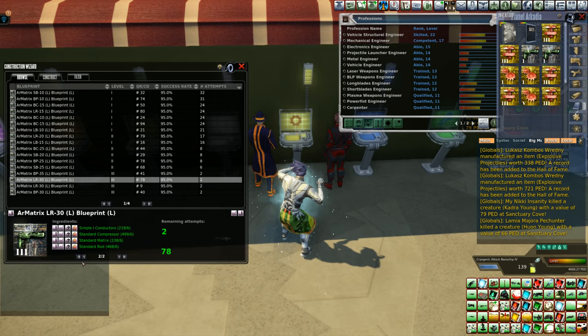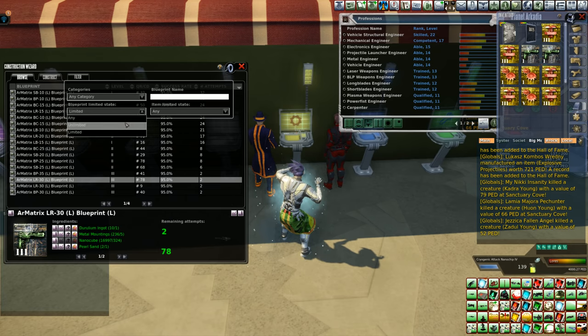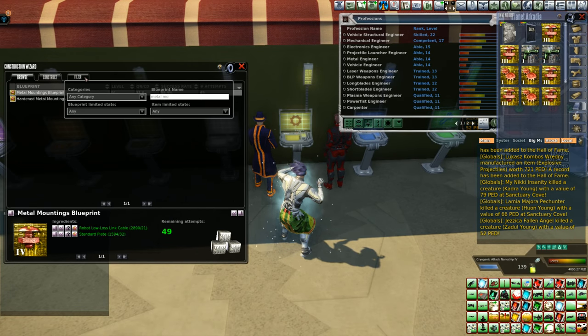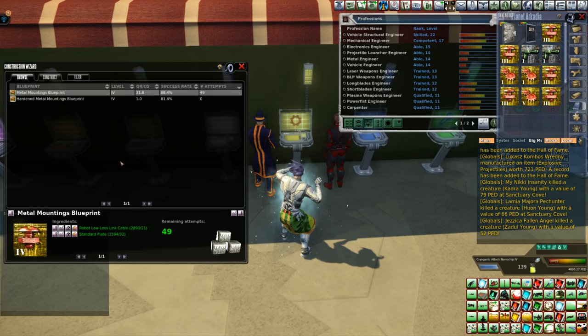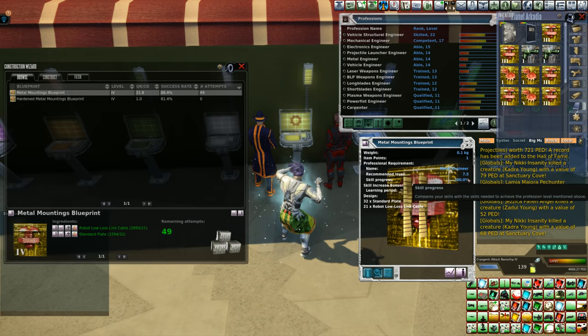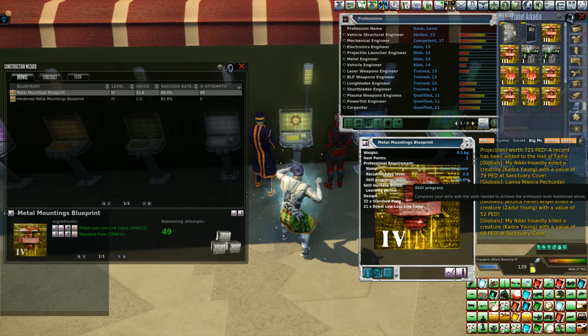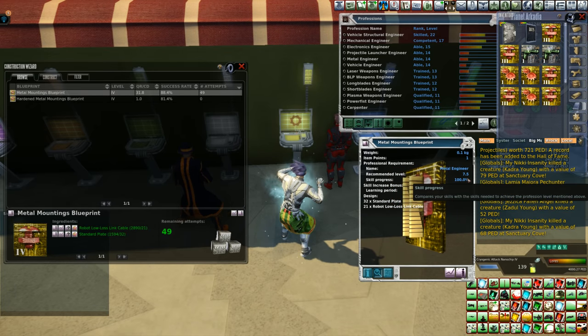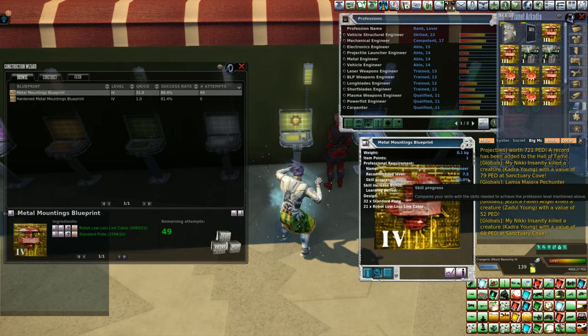However, be advised and be aware. Metal mountings — let's take a look at this. This blueprint right here is level four. It requires a recommended level of 7.5. If you are not 7.5, you might have to buy these off the auction house and have someone else craft it for you. Don't craft it if you're not up to that level — it's pointless for you to waste your PED. Vehicle structure engineer, the RK5 — go repair stuff. That's going to be your best bet.